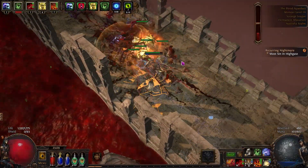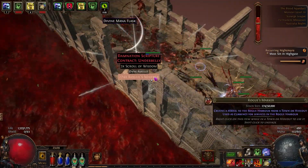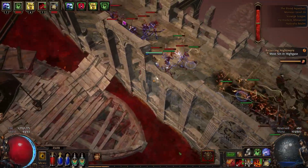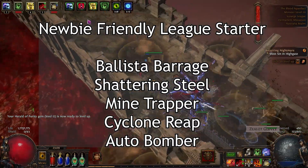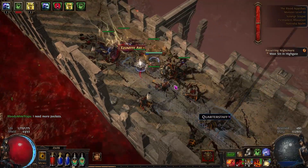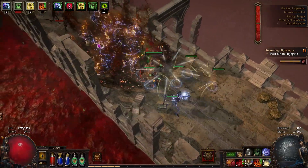And those are 5 builds for you to choose from or get ideas from if you are still looking for a decent league starter or second character. In terms of overall power level, Mine Trapper is first, followed by Cyclone Reap, Ballista Barrage, Auto Bomber, then Shattering Steel. For newbie-friendly league starters, it would be Ballista Barrage, then Shattering Steel, Mine Trapper, Cyclone Reap, and then Auto Bomber. I'll be looking into creating a few new builds this league, but it might take a while because real life has crept up on me again. Subscribe for extra mirror drop chances — hopefully you enjoyed it, and I'll see you in the next video. Peace.